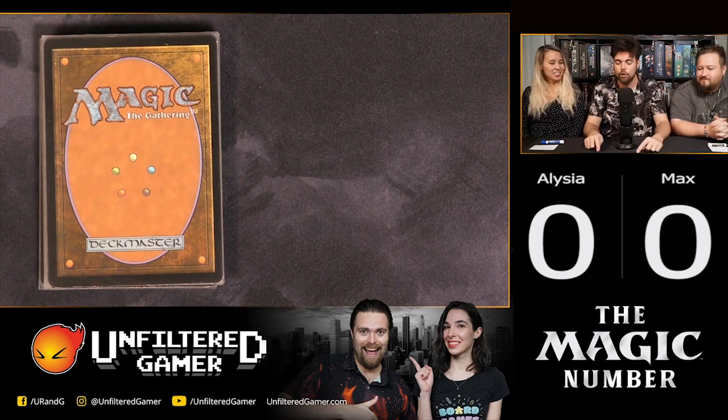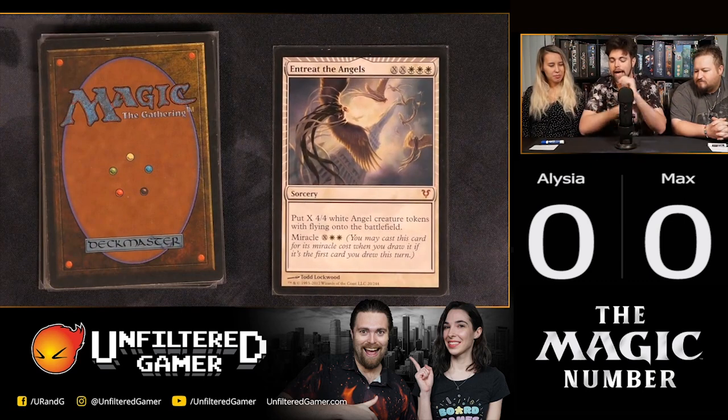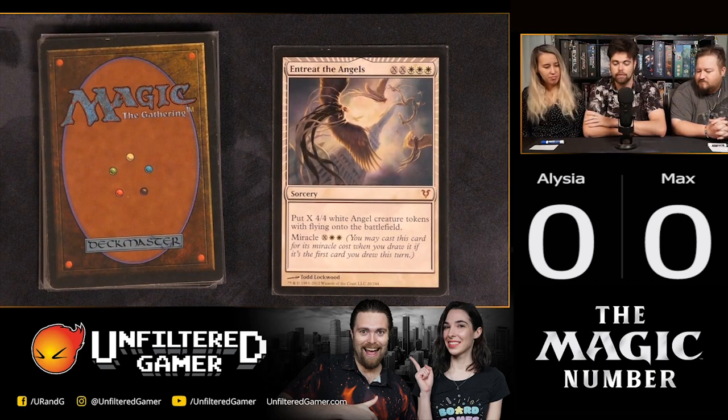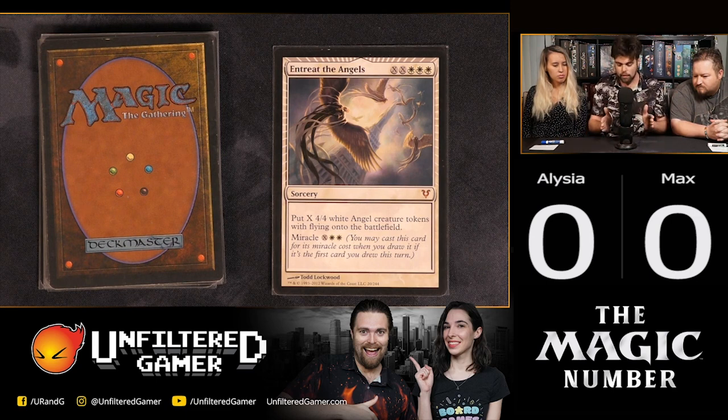The first card is called Entreat the Angels. It costs three white and two X — to play from your hand, you pay X at least once and then three white, a total of five at minimum. You get X 4/4 white angel creature tokens with flying. So for every X you pay, you get that many 4/4 flying angels.